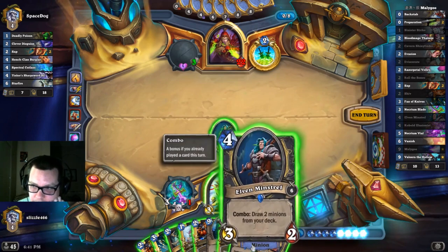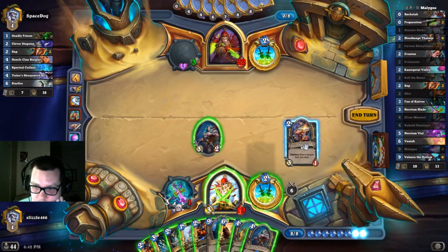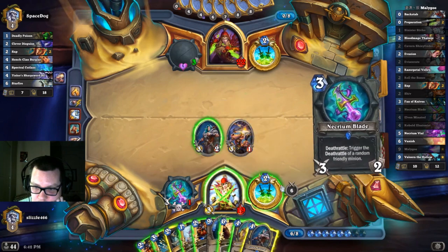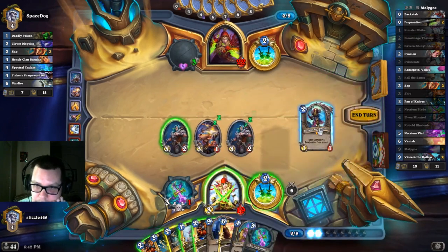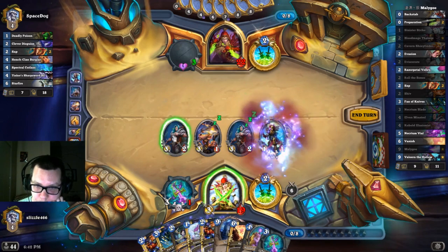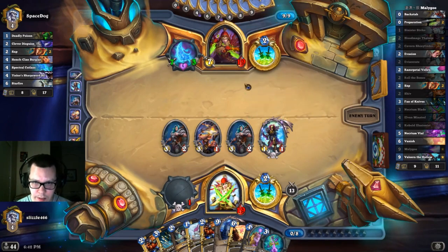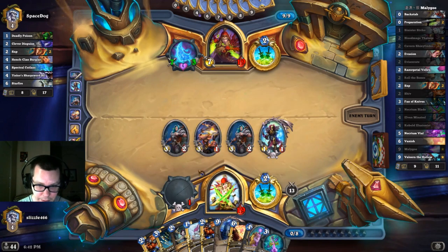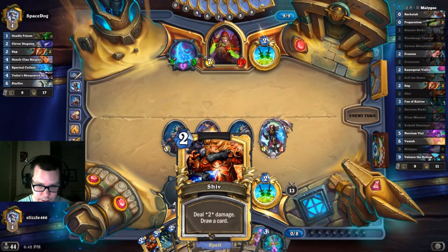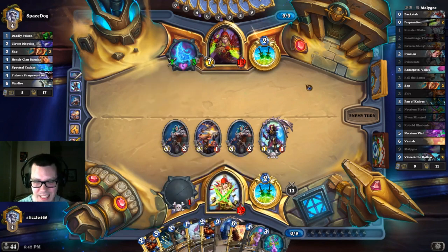We can go Shiny Finder into Minstrel into Blood Mage Thalnos. We are going to get milled again, but we win next turn. Our opponent can heal up to 26. Next turn we can do three with the weapon, and then we're going to have five mana left over. So we can go five, ten, fifteen, twenty, twenty-four, twenty-six for exact lethal.